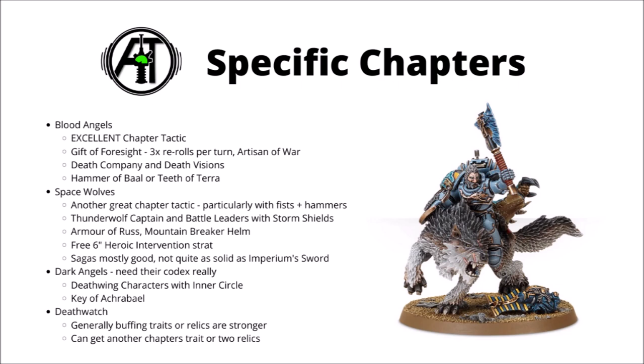Finally, we come to Dark Angels and Deathwatch. Dark Angels really could do with their Codex coming out to give them more options — at the moment their unique stuff is pretty much limited to the Deathwing and Ravenwing. The Deathwing characters with Inner Circle are pretty nice though — they can only ever be wounded on a 4+. The Key of Achrabael can be an interesting option compared with the Burning Blade if you were going for a Power Sword. As for Deathwatch, they're generally going to be best buffing the units around them, but if you are tooling up a Captain, they can steal chapter traits from other chapters and potentially get two Relics on the same character — maybe combining something like the Teeth of Terror and an Atomantic Mantle.